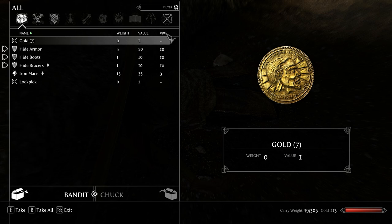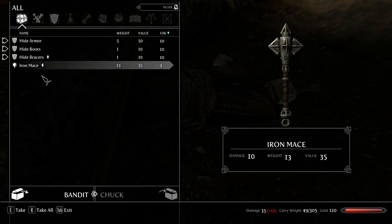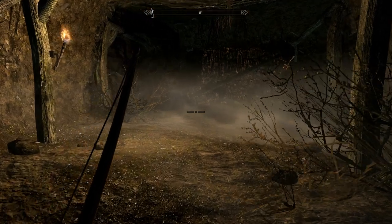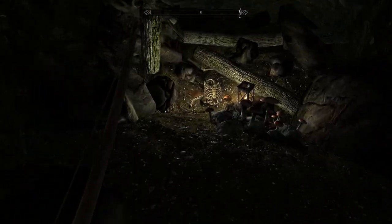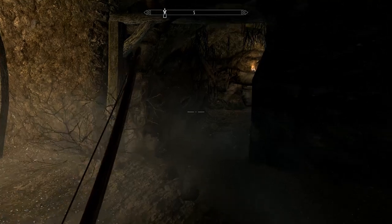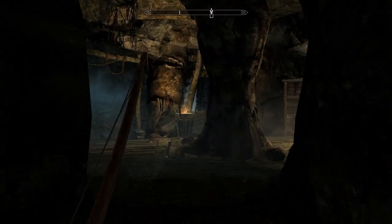I wanted to show you this — it's value over weight, so I can tell the stuff that weighs nothing but is good to get. Anything over 100 is usually pretty worthwhile. In this early part of the game I'm not going to get anything like that. I'm not going to be gathering mushrooms or doing any alchemy — it's just not my thing. I just want to shoot some stuff.